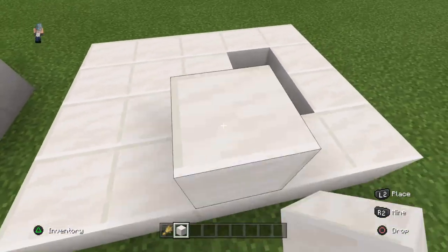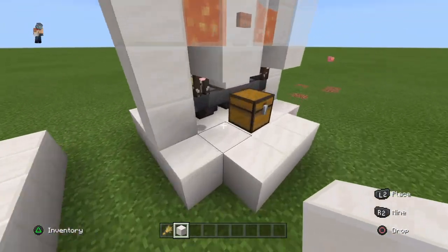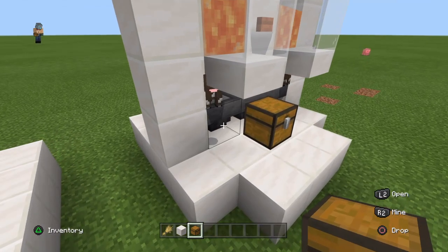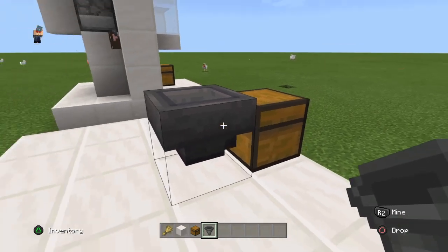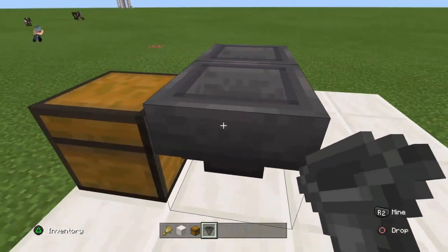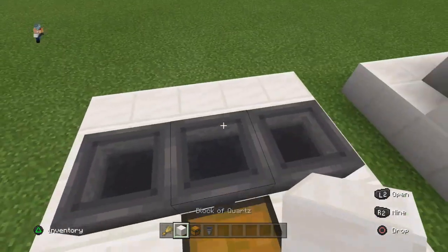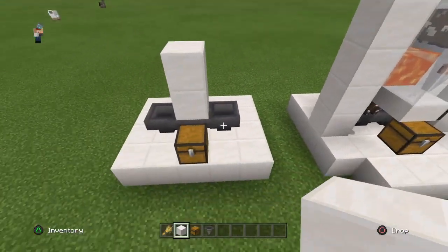Basically, we just build a 5x4 area. After you build that, go on your 5x4 block area and place a block in the middle. Then you're gonna use hoppers — make a hopper going behind the chest, make sure it goes into the chest, and then 2x4 hoppers going into this hopper. Then place 2x4 blocks on top of this hopper.